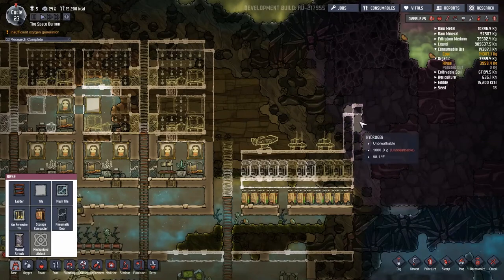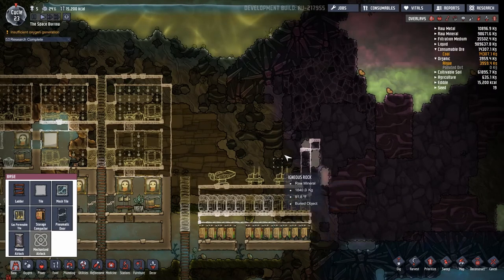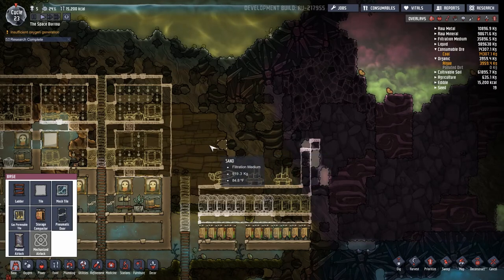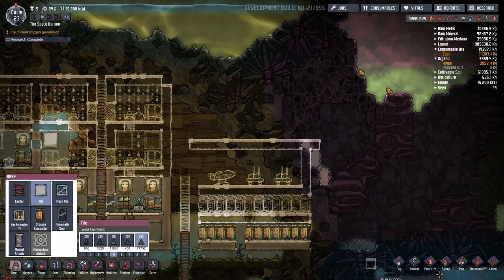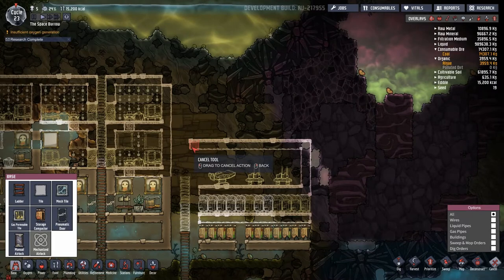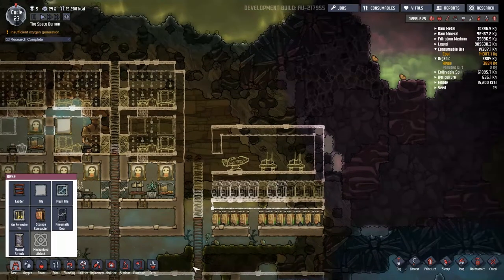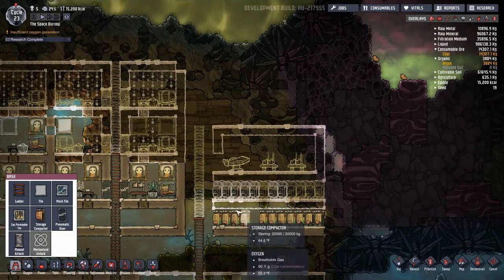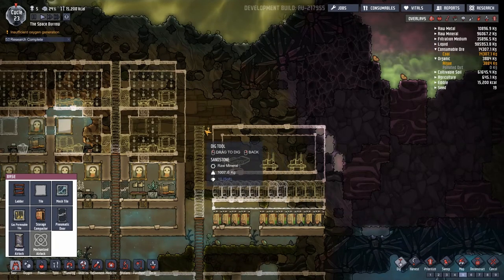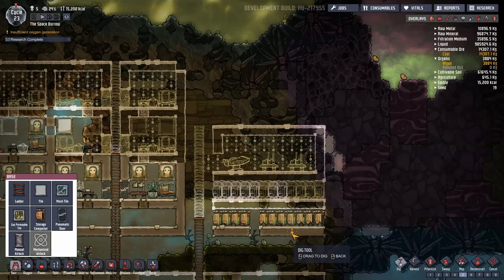It's going to get us into just a little bit of hydrogen — that's not too much of a problem. I'm not sure about how I'm going to connect to the building or if anything else needs to go in that space. But for right now let's dig out the room. I think that'll do.